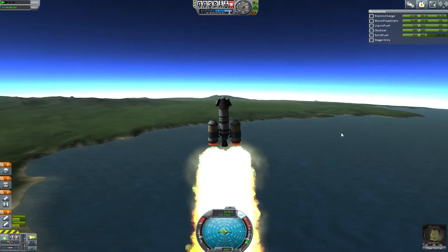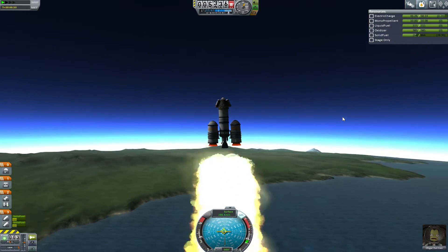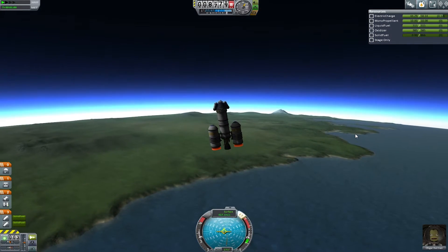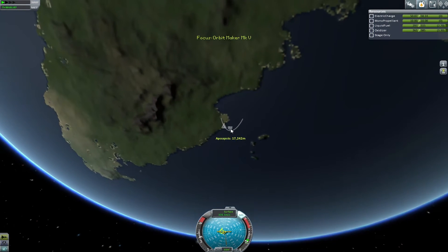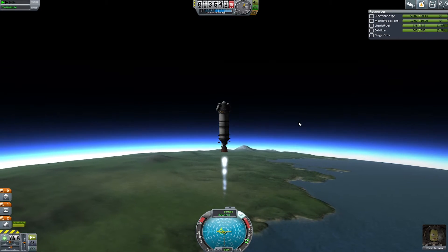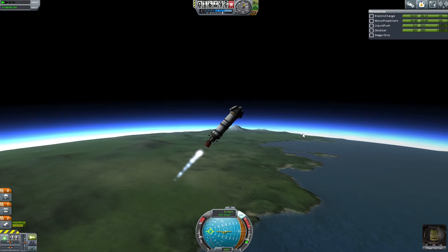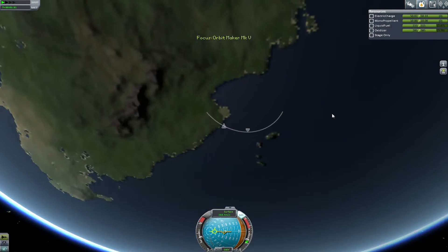Why am I wobbling now? I don't remember doing that before. Maybe I'll do a left-handed gravity turn — that's a new one for me. Let's go ahead and do our turn here. We're not up as high as I would like, but we'll keep the engine a little lower because we're still gaining speed, so that'll be fine.